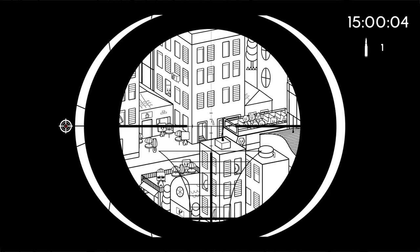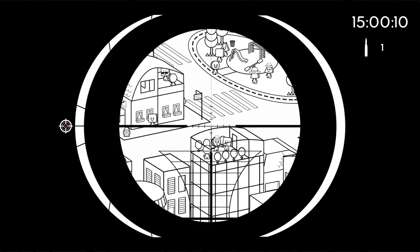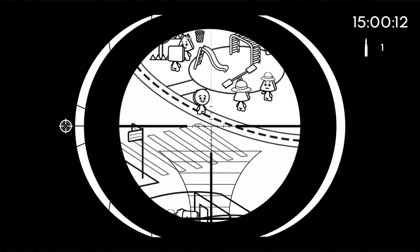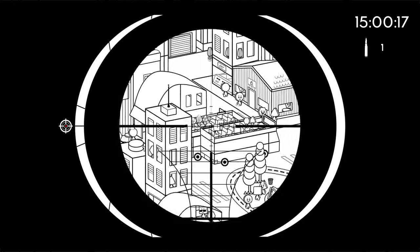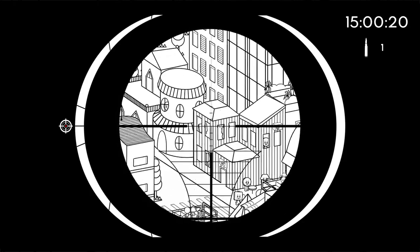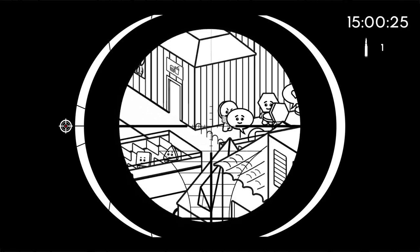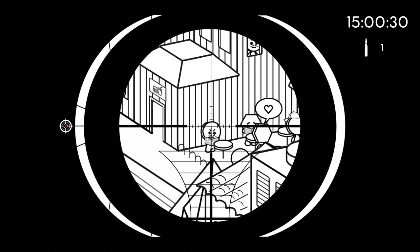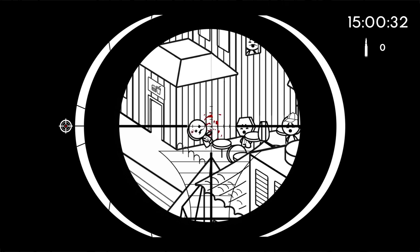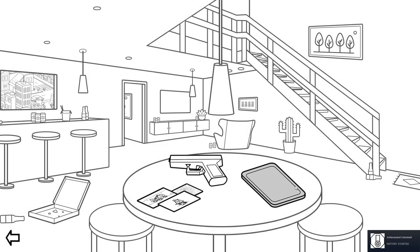Scanning targets - this guy doesn't have a chain around his neck... circular head, coin mustache... over here - he's got a necklace, I think we have our guy. Yep, looks like he fits the profile. I just took the shot - boom! Mission complete, let's go. Day two achievement: history started.